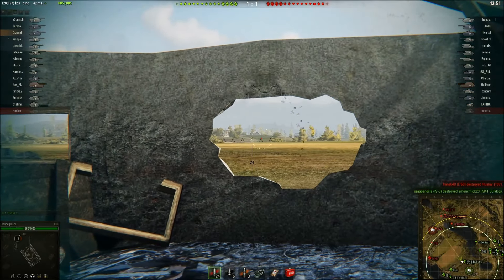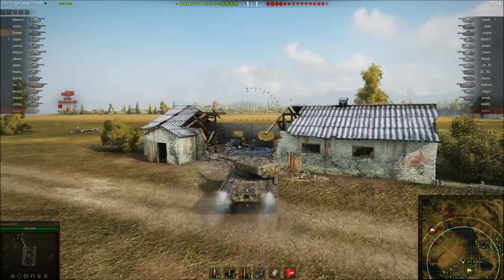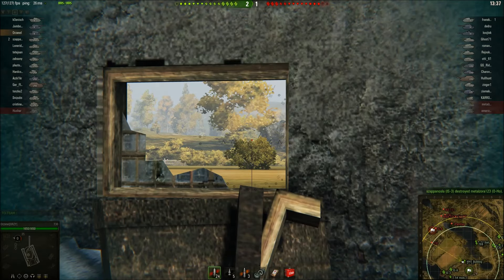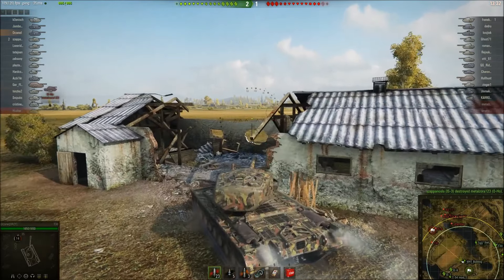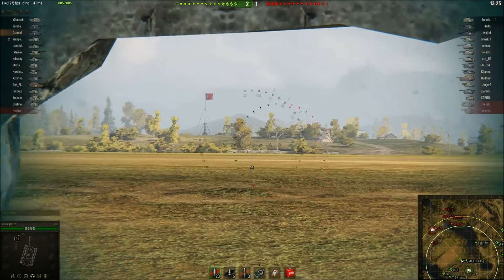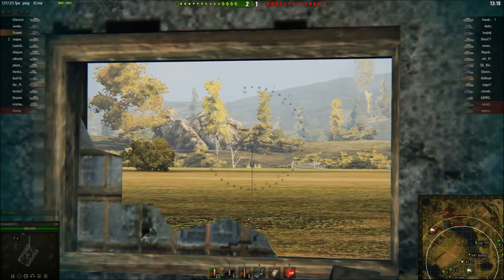Usually this is a really great position for hull-down tanks, maybe not so good for the T30 though, because the hull is pretty tall so you can't exactly hide your hull completely at the windows and just peek with your turret. I'm gonna be doing a lot of blind shots this game — it's very easy to blind shot the enemy base since there are a couple of well-known positions where everyone goes.